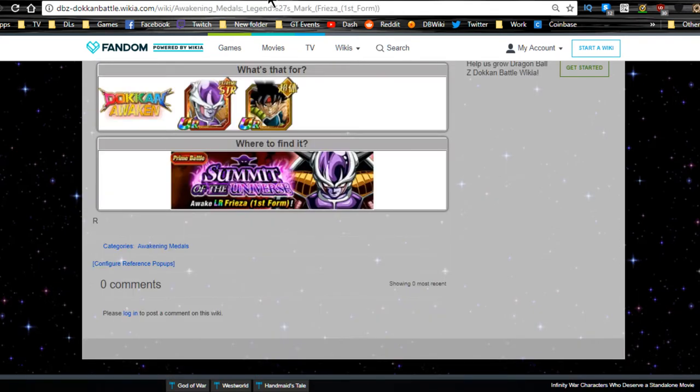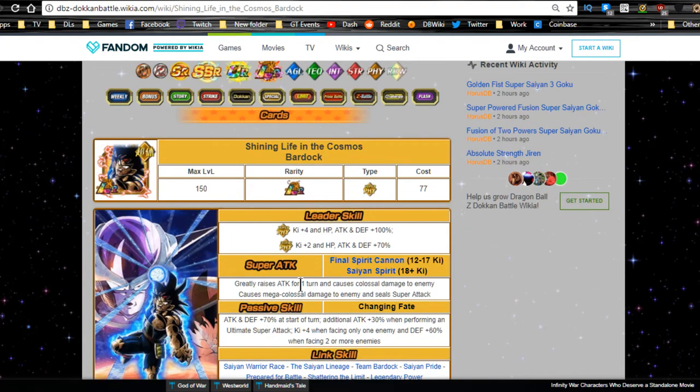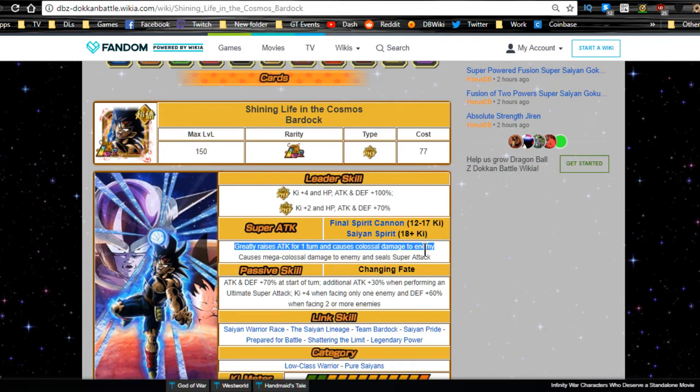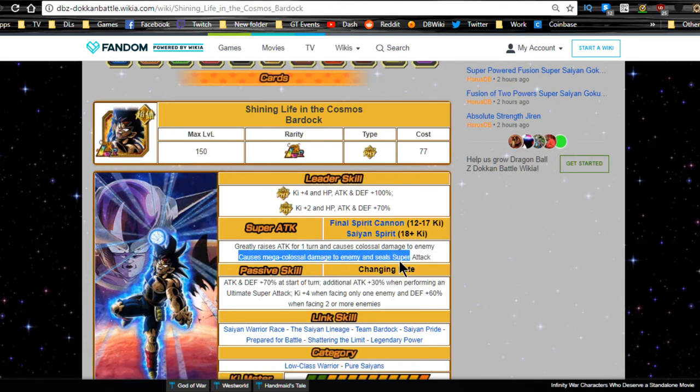When he Dokkan Awakens, he becomes Shining a Life in the Cosmos Bardock. Leader ability: super physical type Ki plus 4, HP/ATK/DEF plus 100%; extreme physical Ki plus 2, HP/ATK/DEF plus 70%. Super attack from 12 to 17 Ki is Final Spear Cannon, which greatly raises attack for one turn and causes colossal damage. At 18 Ki or more it's Saiyan Spirit, which deals mega colossal damage and seals super attacks.